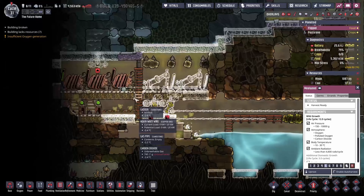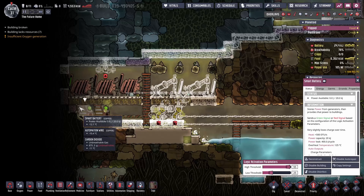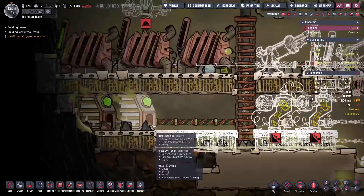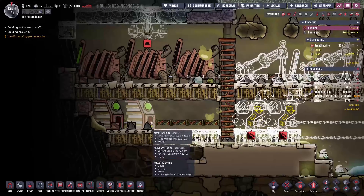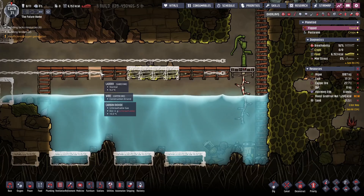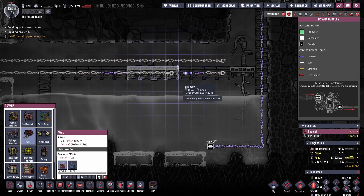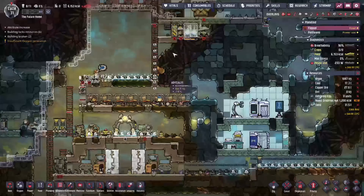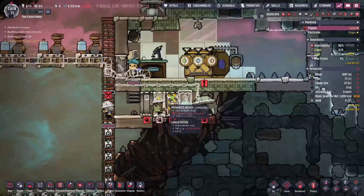Back home here. Now we can start hooking the power up — these are charging up now, you can see the little indicator. Let's get those in. We've got to split our power supply up but let's get this done first, and then I'm actually going to have to finish because I'm fairly sure I'm out of time.